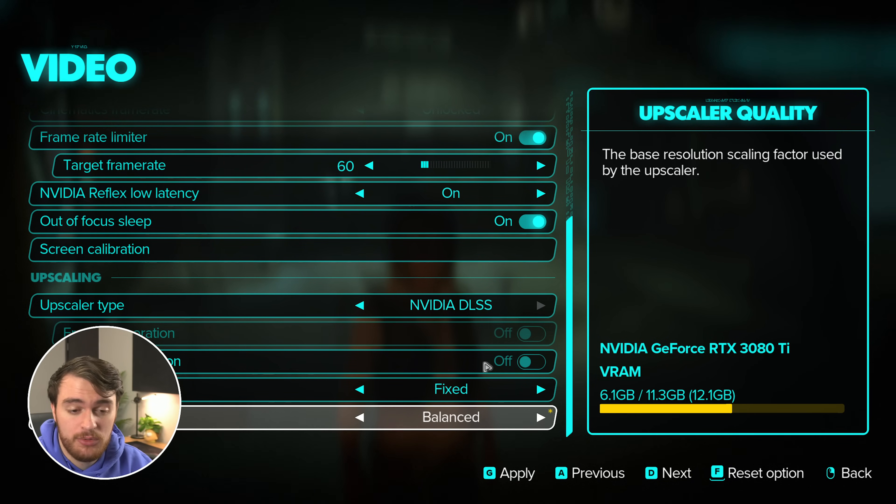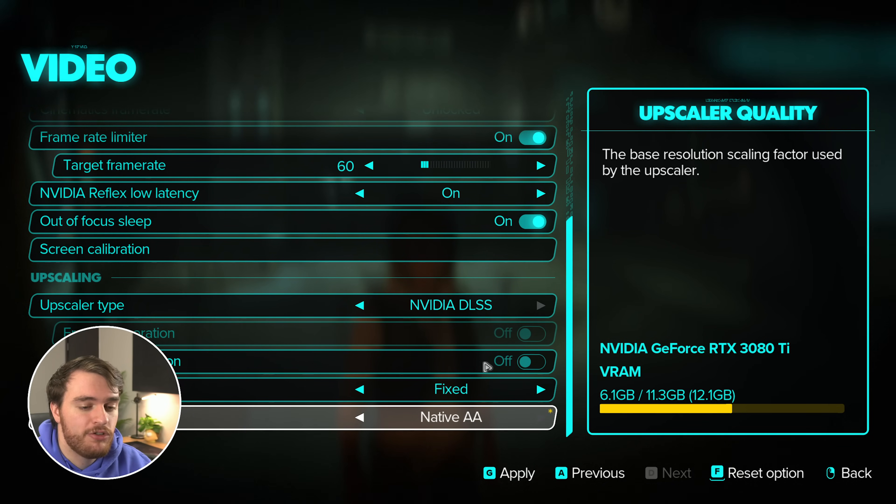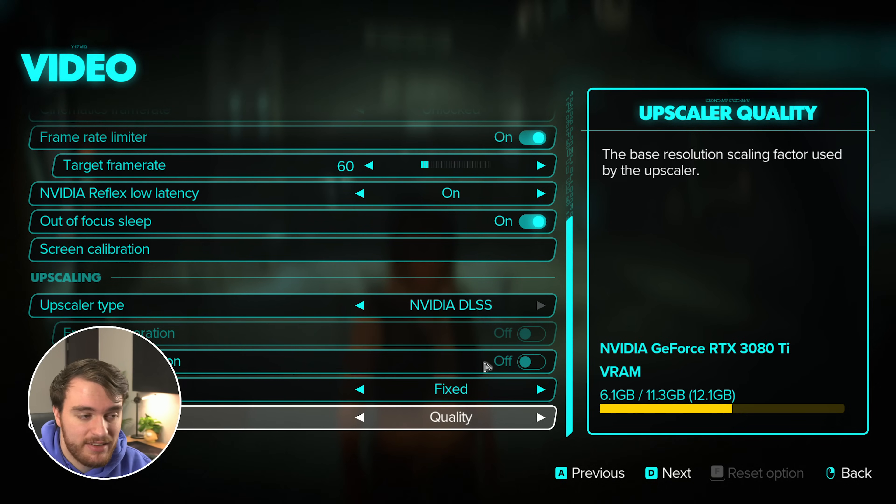Anything below balance for me seems to level out and I don't get any extra FPS — I think it's because it's more CPU limited at that point. Above this, we have native AA, which essentially runs your game at the native resolution and just uses DLSS, XeSS, or FSR as an anti-aliaser. If you're going to be playing at native resolution, I'd definitely recommend using DLSS or FSR fixed native AA for the best possible quality. It should be a little bit better than native. For now I'll leave it as quality and we'll continue.